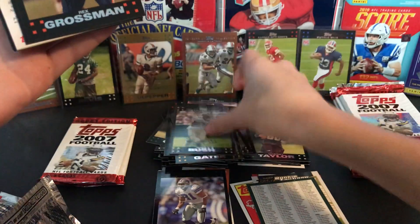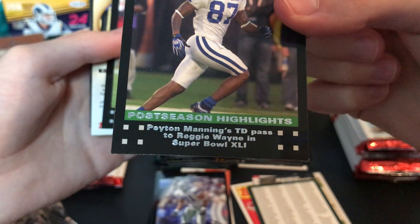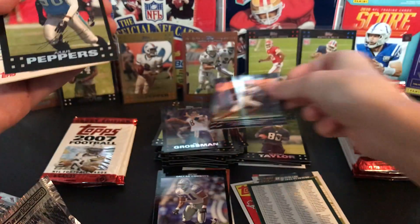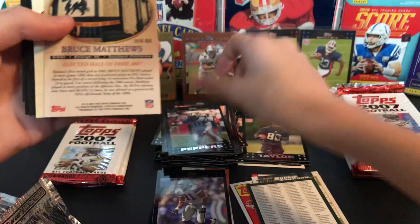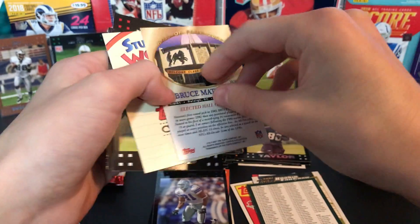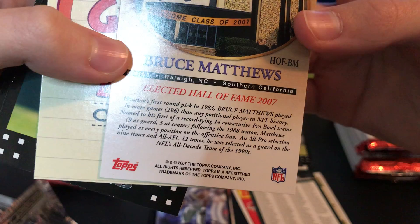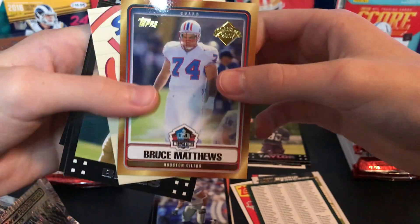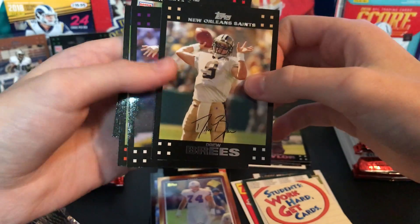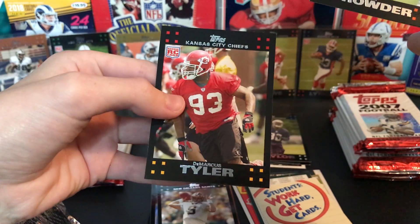I'm trying not to look at the rookies, so I'm kind of closing my eyes as I open it. Oh — Reggie Bush, Rex Grossman — he led the Bears to a Super Bowl somehow. Here we got a Peyton Manning postseason highlights — or is this Reggie Wayne? Yeah, Reggie Wayne, that's cool. Julius Peppers — one of the best defensive ends of all time. Here's a Bruce Matthews — sweet, Class of 2007. He had 14 Pro Bowls, wow, yeah he's an offensive lineman, I knew it. Another Drew Brees card — guys this has been amazing, phenomenal. Kyle Boller, Tim Crowder rookie, and DeMarcus Tyler.